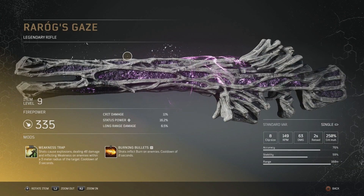The last legendary to show you is a level 9 rifle called Rarog's Gaze. This has a firepower of 335, 11% crit damage, 16.2% status power and 6.5% long range damage. It has a clip size of 8, 149 rpm, 63 damage, 2 second reload speed and a crit multiplier of 250%. You get 76% accuracy, 59% stability and a range of 180 meters. With the tier 3 weakness trap mod, shots cause explosions dealing 46 damage and inflicting weakness on enemies within a 5 meter radius of the target, with a cooldown of 3 seconds. The tier 1 burning bullets mod makes shots inflict burn on enemies with a cooldown of 8 seconds.